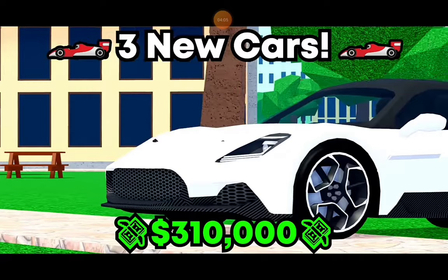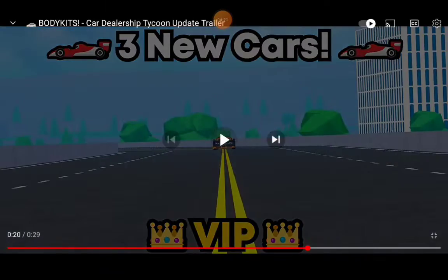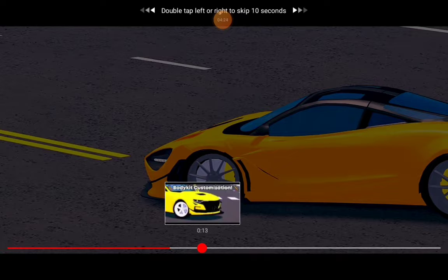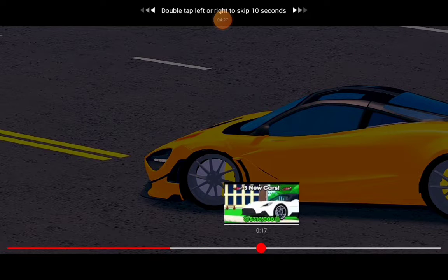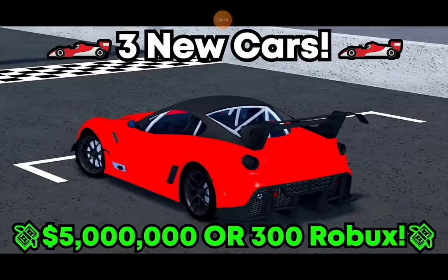I'm not gonna be surprised if we get air suspension — I think that's a Maserati, yeah. I'm not gonna be surprised if we get air suspension and underglow too, because if they have wide body kits, the only things to go with that are air suspension and underglow. And this is the Ferrari FXX Evo — it's a dedicated race car.